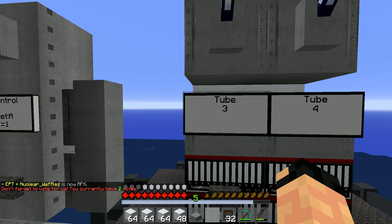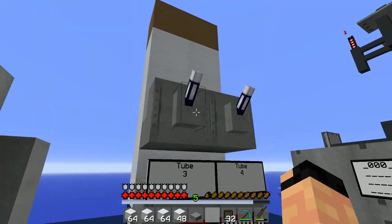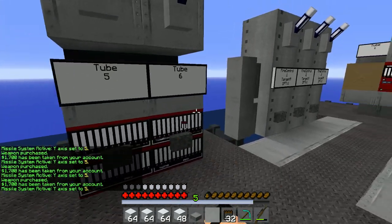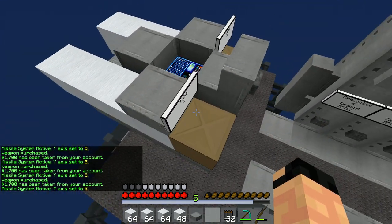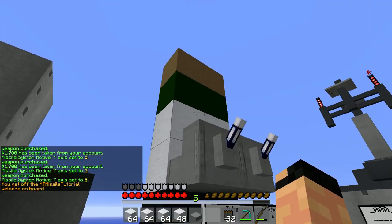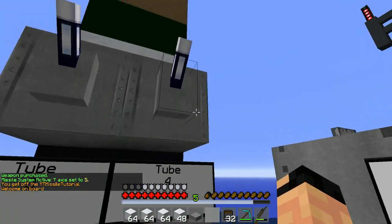Now, if you want to, you can directly fire these from here using these buttons. Make sure you also activate your missiles beforehand. Otherwise, the tubes will not be found when you try to fire them. Just make sure your white wool turns into a color — that's how you know they're active.